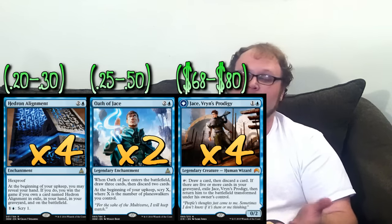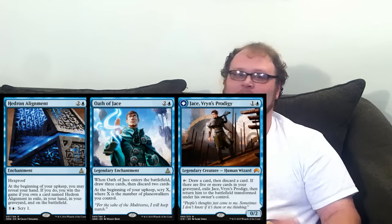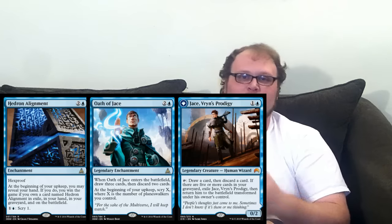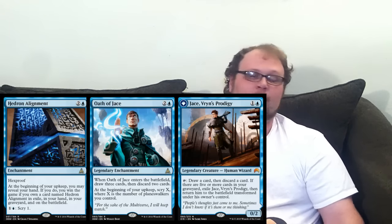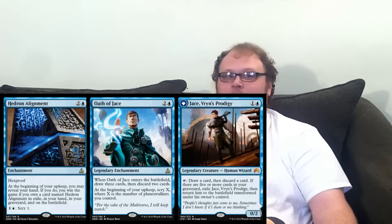The last deck is the competitive build — Esper Alignment, blue-white-black Hedron Alignment. Esper has proven to be the best control deck in the format for the last six to eight months, so why not slip alignments into your standard Esper Control deck. We're playing four Hedron Alignment, two copies of Oath of Jace, and four copies of Jace himself. With Jace around, it's just not as important to play Monastery Siege, though Oath has decent synergy with Jace. Most of the removal and instants I'll show you can be recast with Jace — recasting Dig Through Time or Languish with Jace is very powerful.